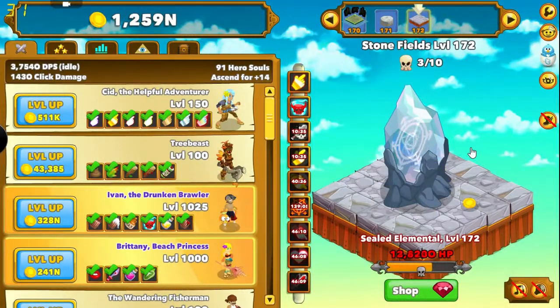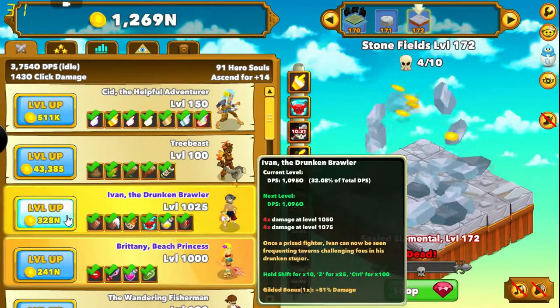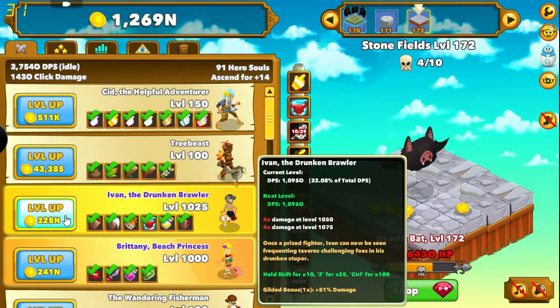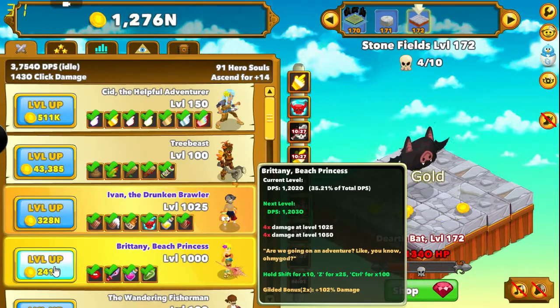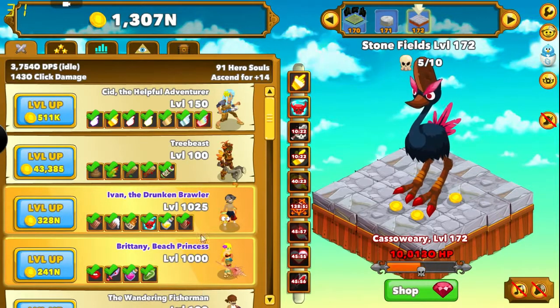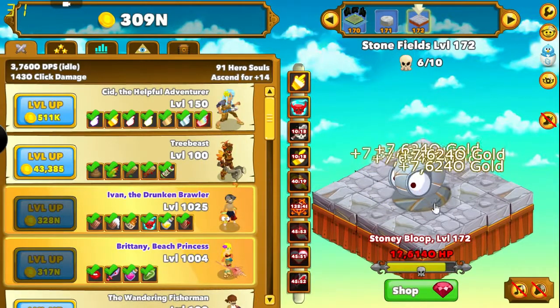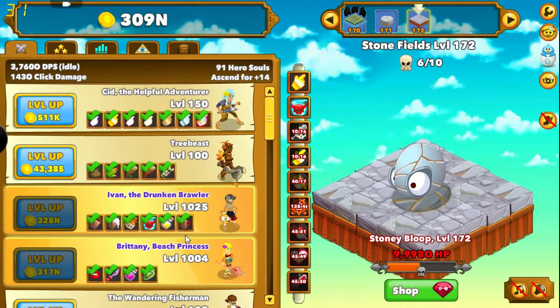So here we are back in Clicker Heroes now. Take a look at this — Ivan upgraded to 1,025 is now doing 32% of our damage, and Brittany is 35% of our damage. Pretty cool. And now, if you look back in your spreadsheet, it's telling me to take Brittany to 1,025. That's going to take a little bit of time, but I wanted to show you guys that cool thing that I found.